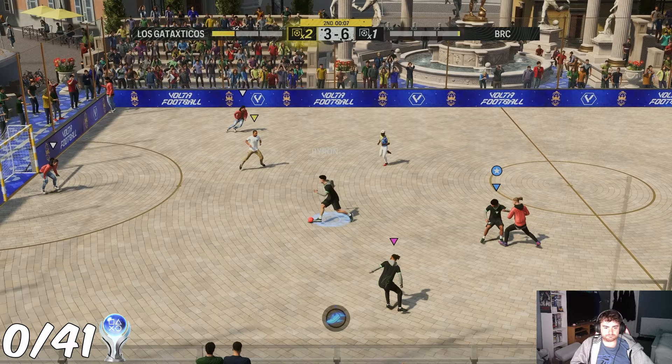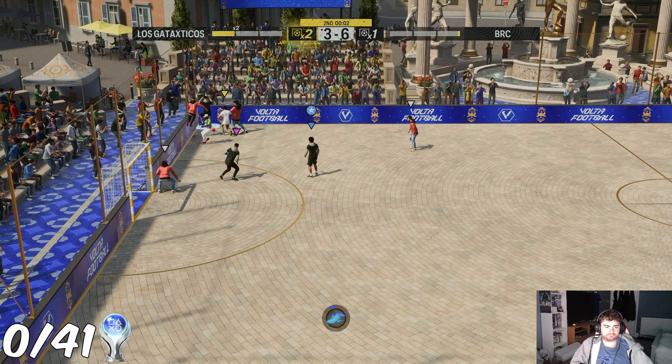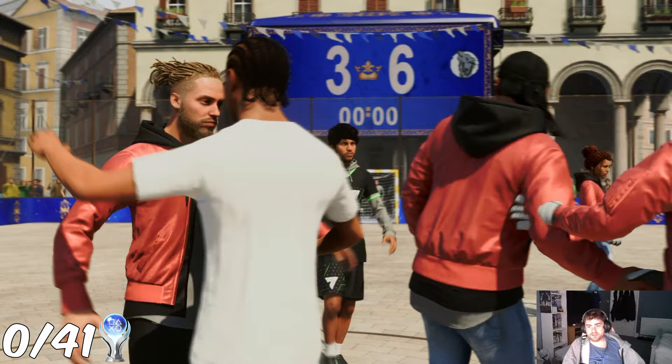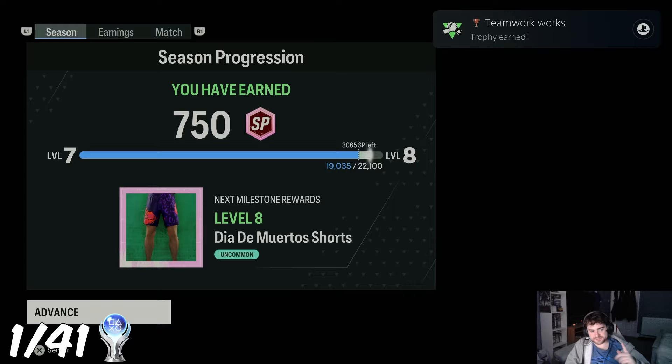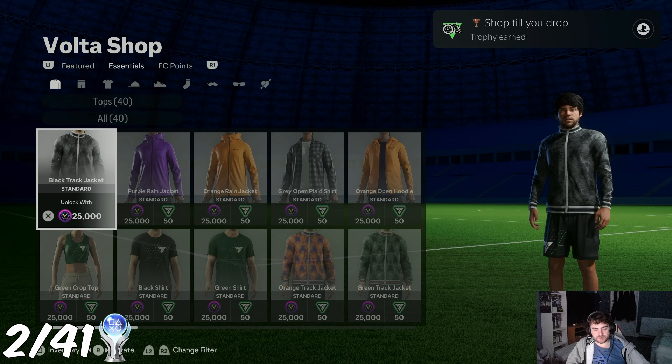I actually played this game mode after playing the Pro Clubs mode, so I earned some experience points for both as they have crossover rewards. By playing one online match on Volta and winning, the trophy 'Teamwork Works' can be done very quickly. After winning the game and earning some Volta coins, I earned the trophy 'Shop Till You Drop' for purchasing an item using Volta coins. We'll be coming back to this shop shortly for another trophy.